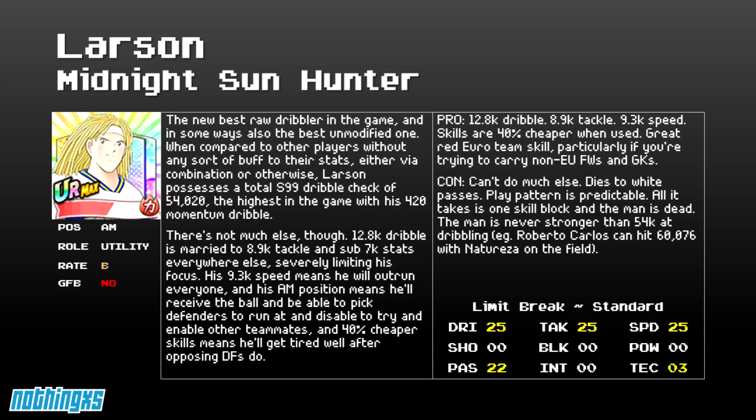Without any sort of buff to their stats, either via combination or otherwise, Larson possesses a total S99 dribble check of 54,020. He is the highest in the game with his 420 momentum dribble. There's not much else though. A 12.9k dribble is married to 8.9k tackle, almost entirely based off of speed, and his sub-7k stats almost everywhere else severely limit his focus.